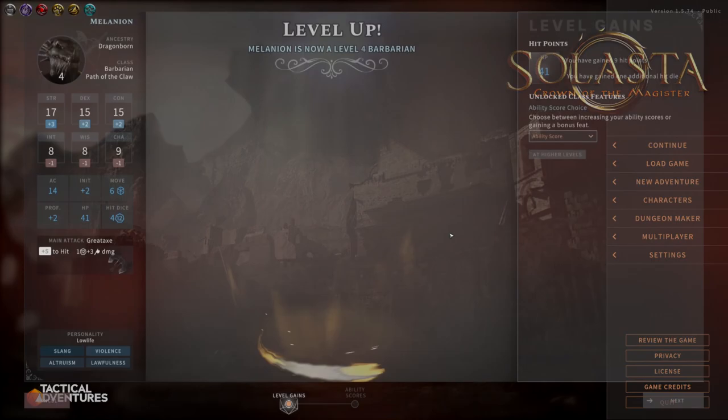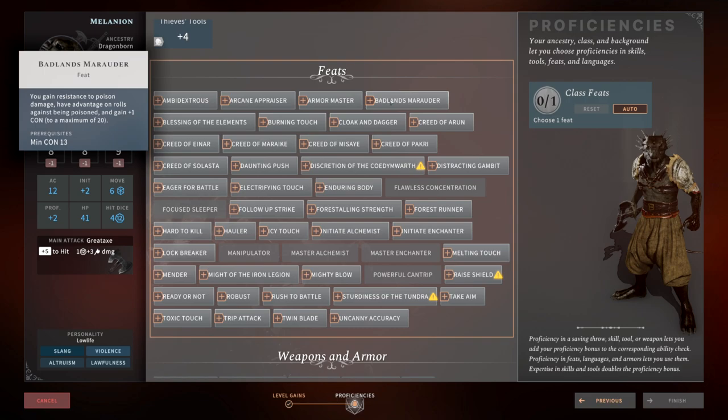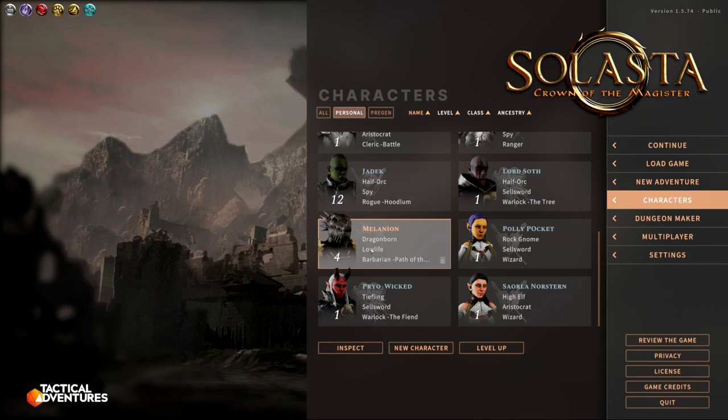At level four we get our ability score increase or bonus feat, and we're going to take a feat — Badland Marauder. Badland Marauder gives us resistance to poison, plus one to our constitution, and advantage on rolls against being poisoned. This is something you just can't say no to. At this point at level four, you are now resistant to piercing, slashing, bludgeoning, fire, acid, and poison — six damage resistances while raging at level four.